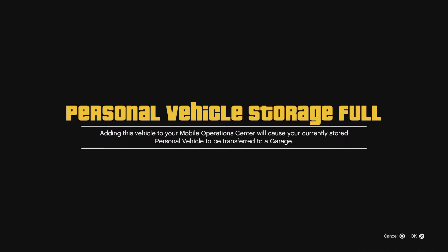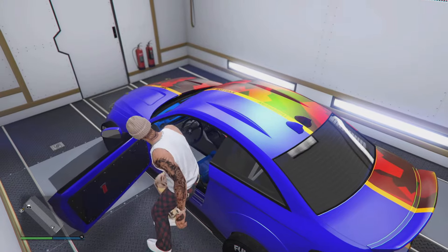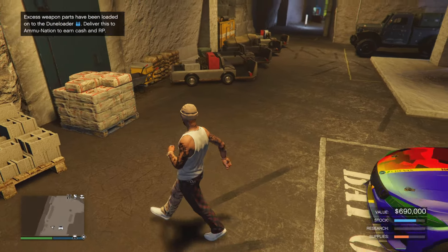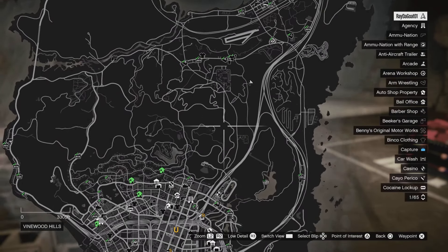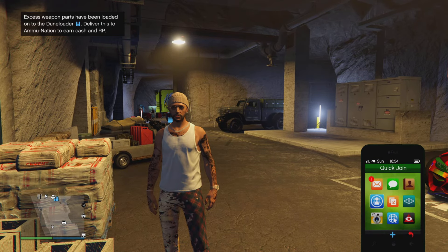Once you drive that vehicle to your MOC, make sure you drive it into the back. Make sure you don't have a vehicle back there, or just swap it out — doesn't really matter. Once you put the vehicle inside the back of the MOC, get back inside that vehicle and drive it back out. Wait for the little black screen — takes a second. Once you get to this little spot right here, run towards these little bricks. Make sure you leave your vehicle — do not touch your vehicle.